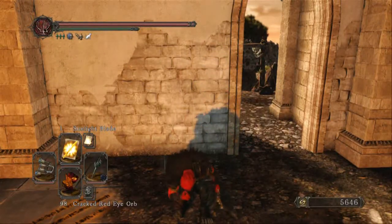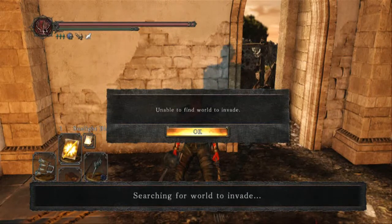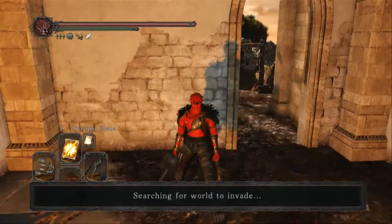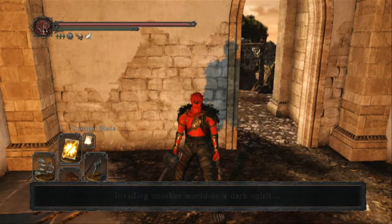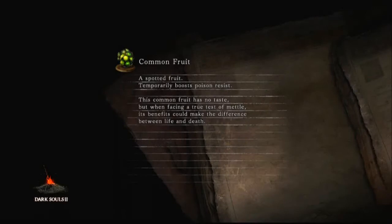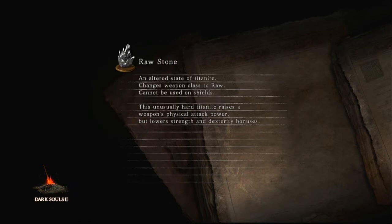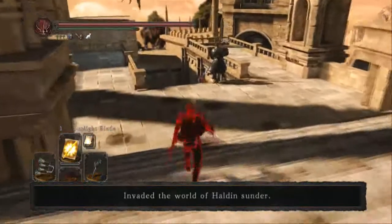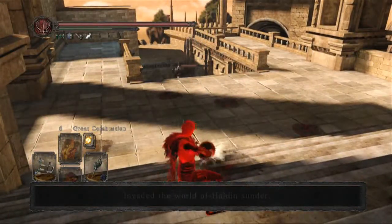It did cost us a red-eye orb, which is kind of shitty. Keep in mind you cannot buy cracked red-eye orbs — you have to go in and fight more of these covenant blood guys and get them yourself. It would be kind of cool to just go all the way through 99 cracked red-eye orbs, maybe showing my original soul memory and then the resulting soul memory after kills.